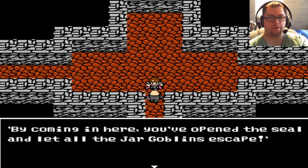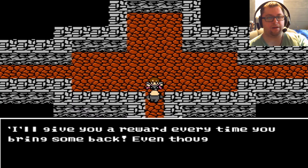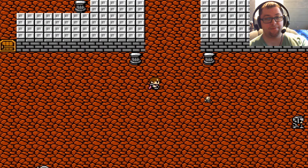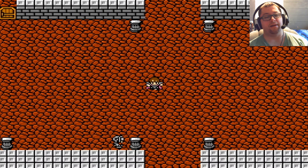Oh no, not the jar goblins! Now the thing with that guy — that's a very important side quest because it can give you access to some really good stuff, including some stuff I use for end game. And actually here's one right now — if I can get him — there we go. That's one.